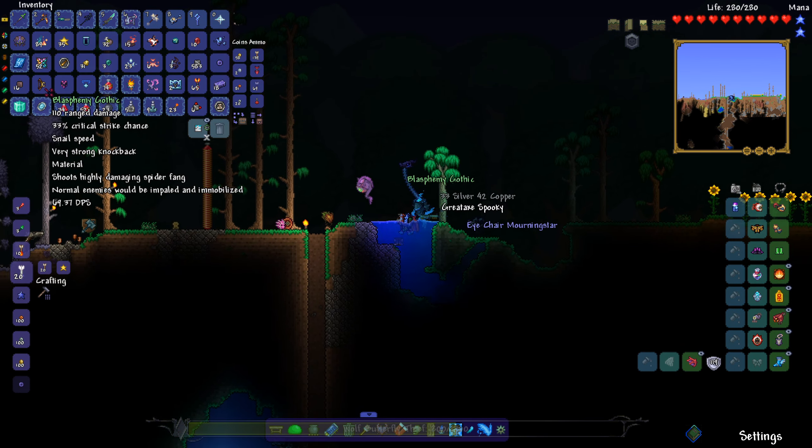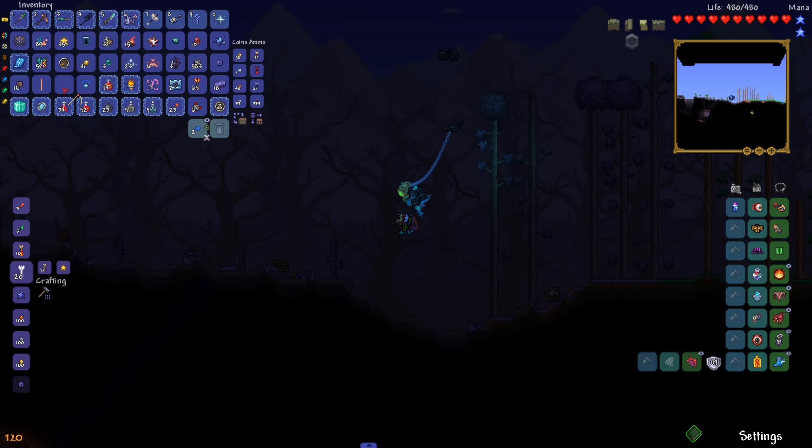Guess we gotta fight Plantera now. Let's go to the jungle. What was that? That seems good. There are turtles — and they can fly. It's called the banner but it's not even a banner. This is called the breastplate and it's probably not even a breastplate, but it does steal 16,000 damage. And we got one-shot again.